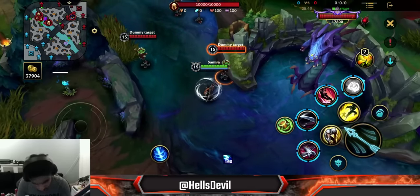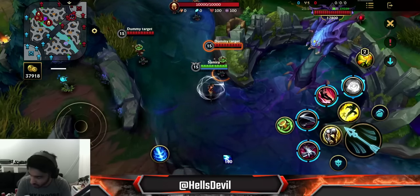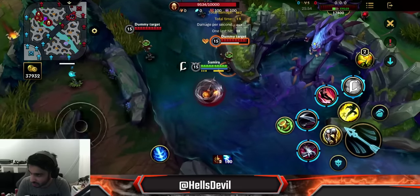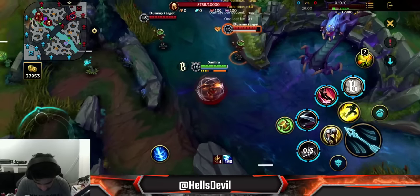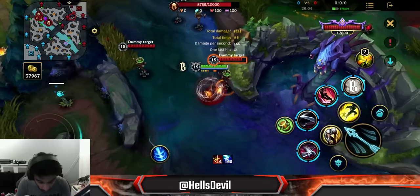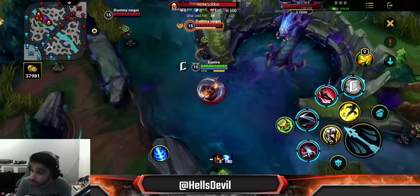So how do you get the double stacks from the second ability? You combo it with your third ability: second ability, third ability, second ability. When you do that, it charges up and stacks twice, jumping straight to C immediately. So you can hit the second ability twice on the enemy and get two stacks out of it.